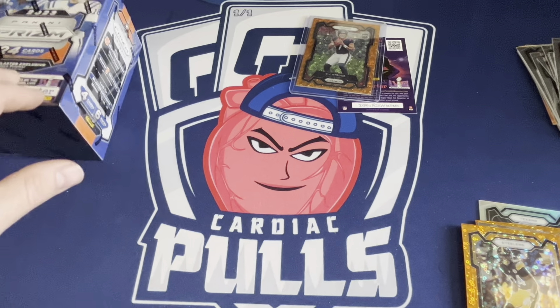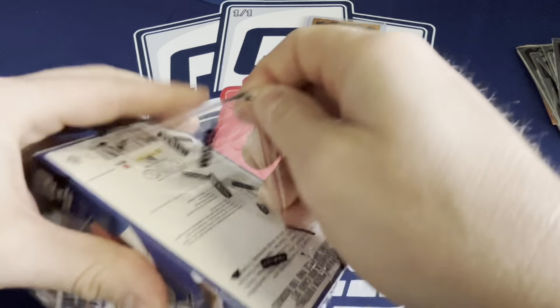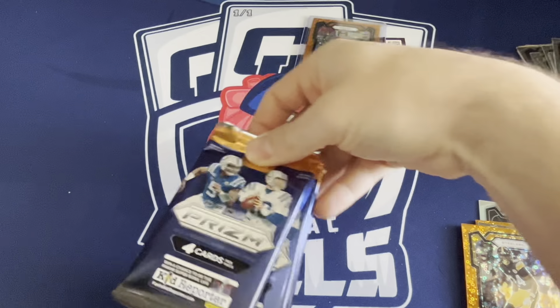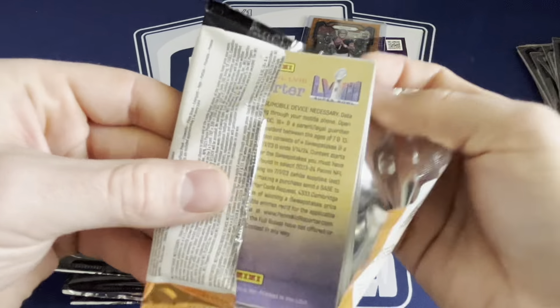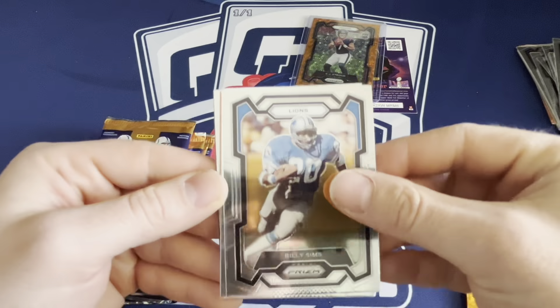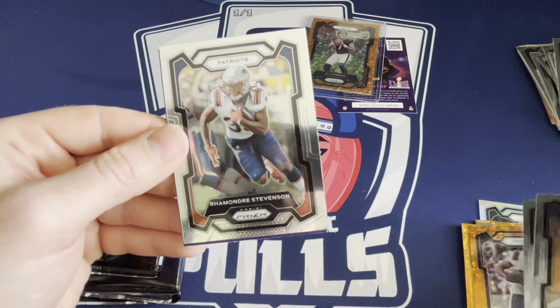We'll put this in a separate pile as we move on to box number three. You can get two blasters for the price of a mega, but the shot of getting an auto - I think that outweighs it. Hitting a Stroud is going to be the key. The chase guy - Waddle, Kayshawn Booty rookie, stud OSU receiver last year but hasn't really done too much in the league.